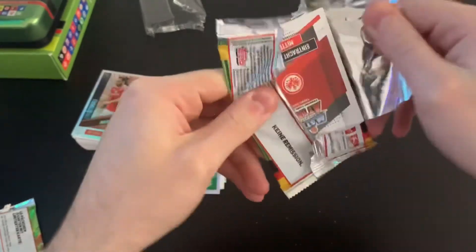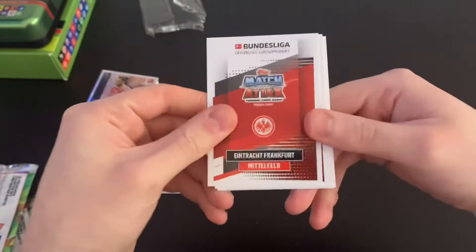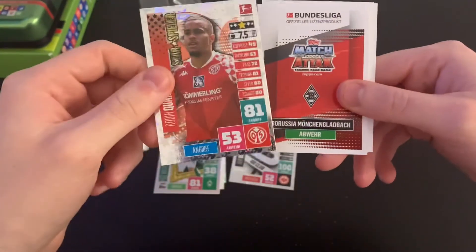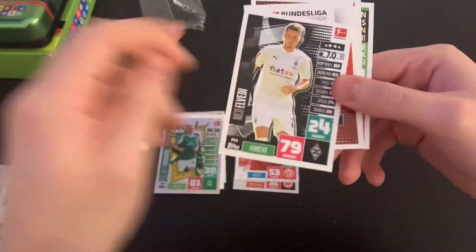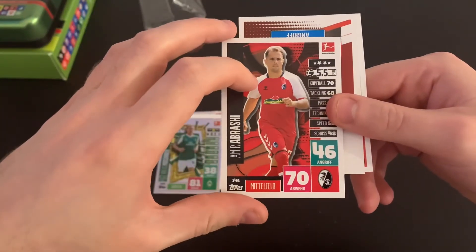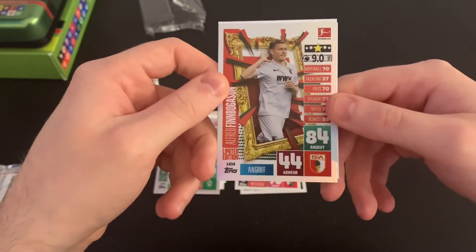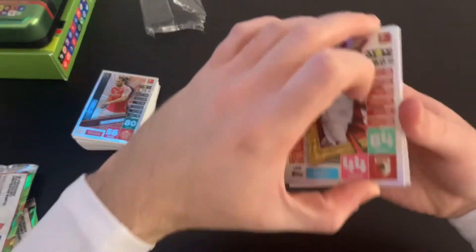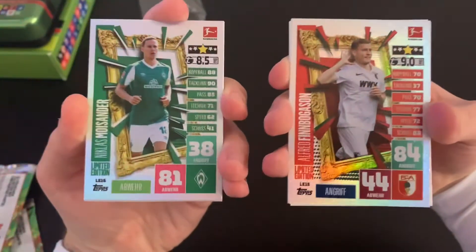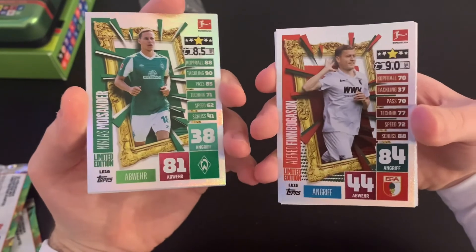Now let's look at packet number two and find out who our second limited edition is. It looks like a very decent pack — we've got Hundred Club Philip Kostić, which is fantastic, a Mainz forward Robin Quaison as a Star Spieler, then Nico Elvedi of Borussia Mönchengladbach, and Amiri Abrashi of Freiburg. Our limited edition is Alfred Finnbogason of Augsburg. There we go — two limited editions from the tin, plus a decent number of special cards overall. That is the Bundesliga mega tin for the 2020-2021 season opened.